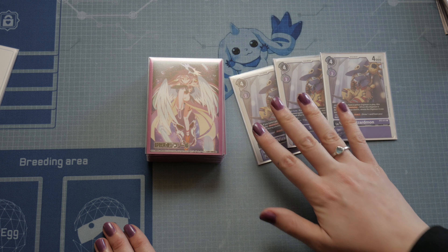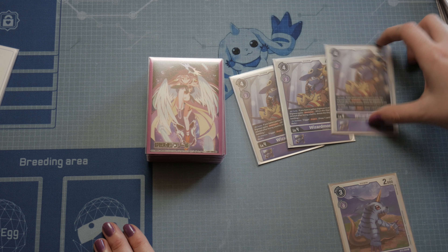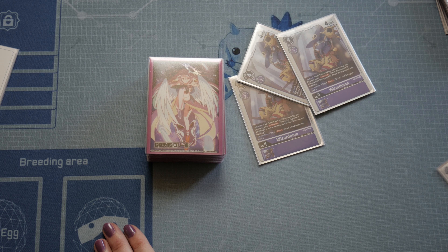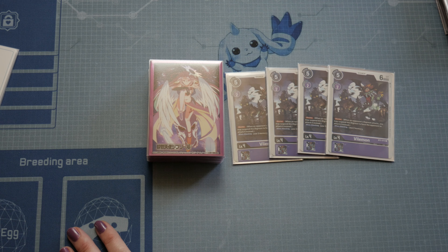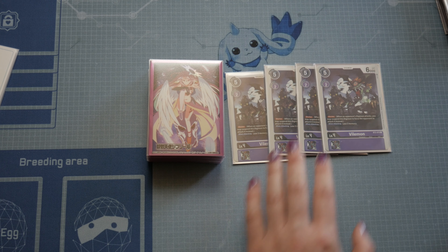Then we have level fours — three copies of Wizardmon. Wizardmon works with yellow Digimon, so in the future you might see it a lot being used with yellow as well. It is also very good with Gabumon. In case your Digimon gets deleted, you will draw three cards and then discard one. Then we have four copies of blockers. It is very important to have blockers in your deck, and we are also using Piedmon, as you will need those in your trash zone so you can revive them using Piedmon's skill.